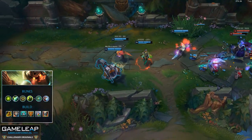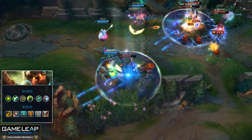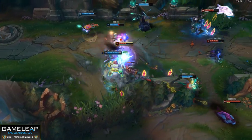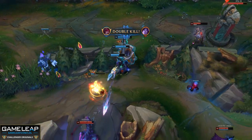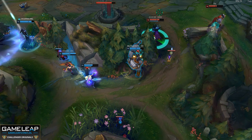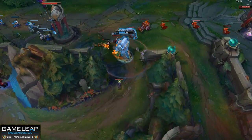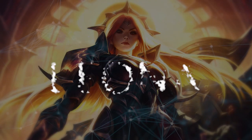Last but certainly not least are our supports. First one up is Nautilus. For Nautilus you want to be taking Aftershock, Shield Bash, Bone Plating, Overgrowth, Perfect Timing, and Minion Dematerializer. Remember that if you ever want to heal your AD carry, you can use your Minion Dematerializer along with the Targon's proc to heal them from long range. The extra tankiness from Shield Bash and the extra damage allows you to take trades really effectively. Don't be afraid to use your ultimate to start off a fight — you can easily chain it into a hook. Just be on the lookout for enemy tanks; sometimes it's not the best idea to hook them towards your team.